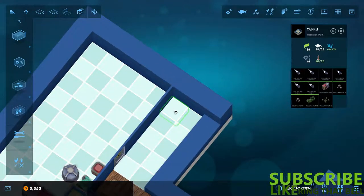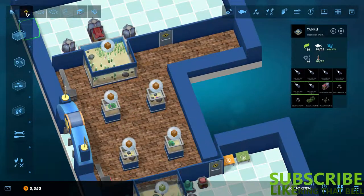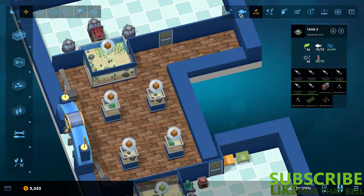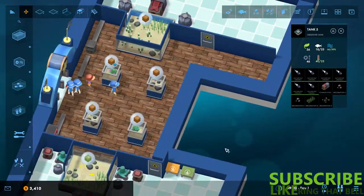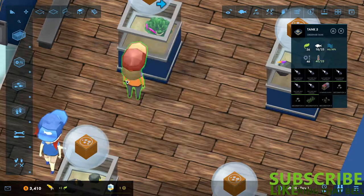We are ready to open. First off, let's get some staff. We want good all-rounders really. He's good at cleaning - feeding and cleaning, I'm going to take you as a cleaner. Fixing and gift shop - fixing three, we'll have you. And we need some good feeders. We'll have you. And we can click to open - they're all coming in, we've got our first guest. And we can do some research - I think we should research the Fox Face Rabbit Fish. That is what we're going to research first.